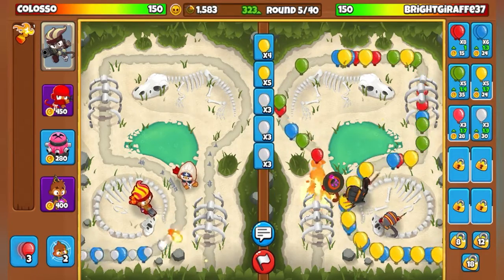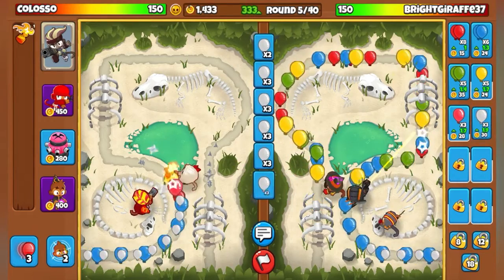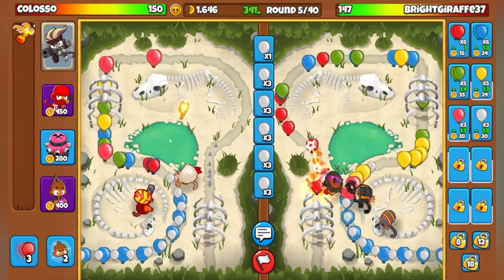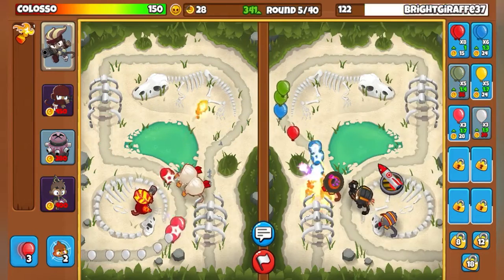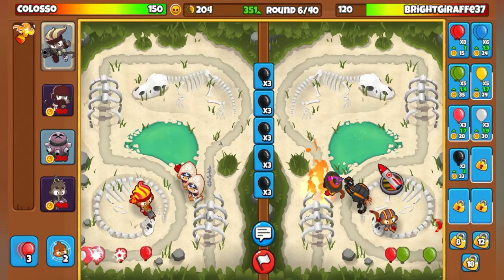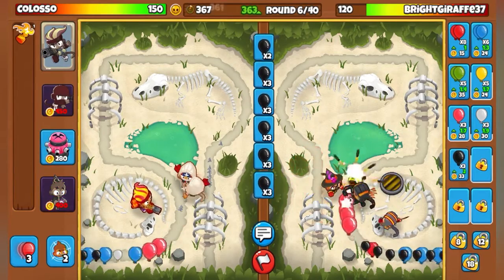He might lose - yeah, he lost the health, so I say 150 if he lost a life. I guess it doesn't really matter. This match I might win. As I say that, start losing. Just going to place some ninja monkeys right there, upgrade them. I got both my ninjas with double shot.